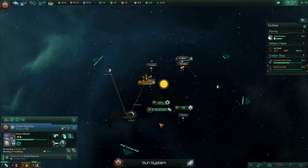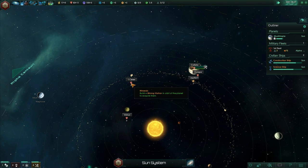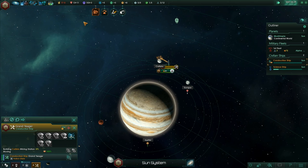It looks like there are lots of resources we can be gathering from our local star system. Venus has some minerals that can be collected, so does Ceres. Our construction ship is nearly finished building, so since he's over here we should start building something around Callisto. Let's build a mining station there, although we are running quite low on minerals.